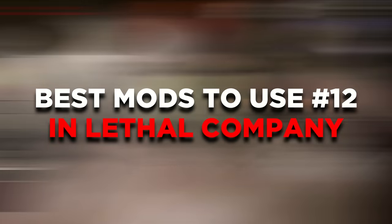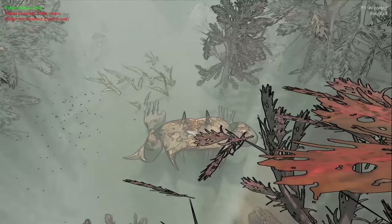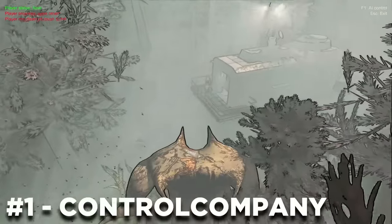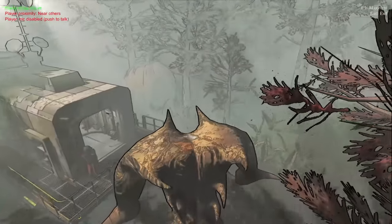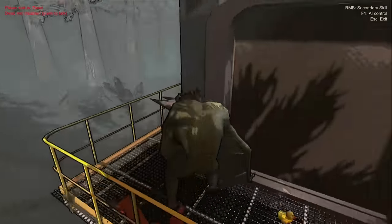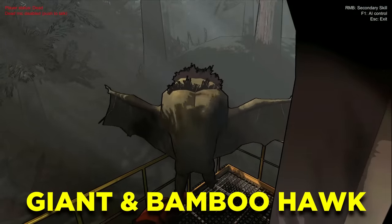Welcome back to part 12 of the best mods to use in Lethal Company, starting with probably my favorite mod of 2024 so far, which is called Control Company. This allows you to control any monsters available on the current map. For example, on this map I can control the Giant and Baboon Hawk.